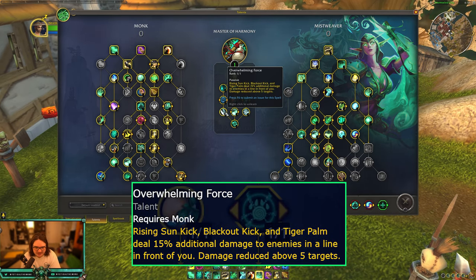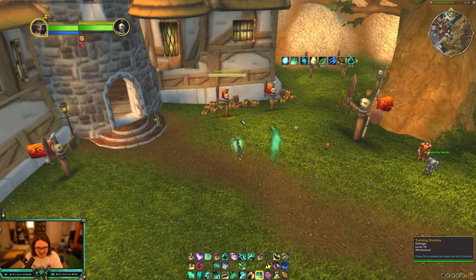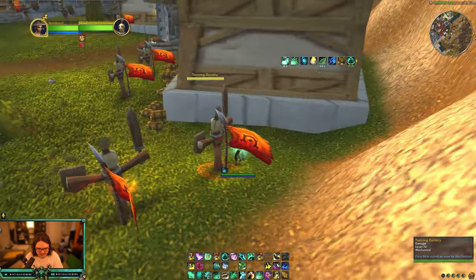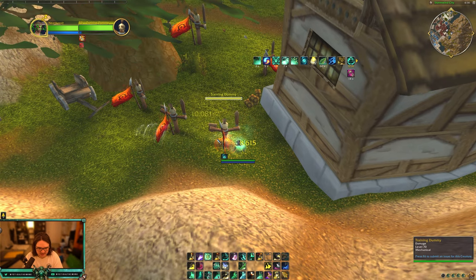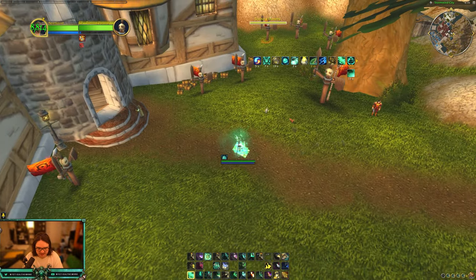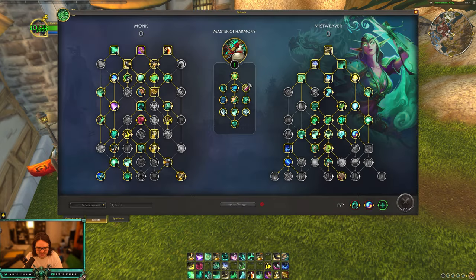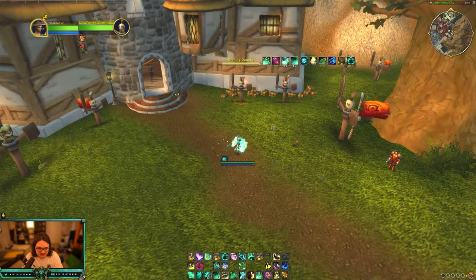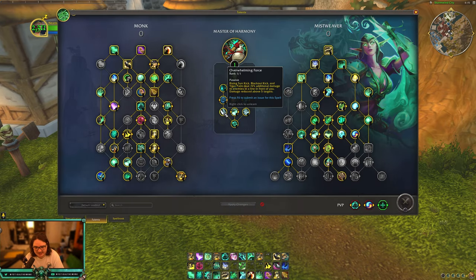Overwhelming Force: rising sun kick, blackout kick, and tiger palm deal 15% additional damage to enemies in a line in front of you — damage is capped beyond five targets. This is so cool. Look at this animation — tiger palm, blackout kick, rising sun kick — you can see that line, just doing big AOE damage. So theoretically if you do a bunch of healing, build your Balance Stratagem buff, come over and rising sun kick — boom, 15% additional damage to whatever you're hitting. I think that's a pretty good talent to have.